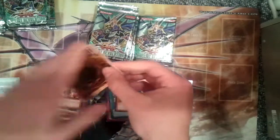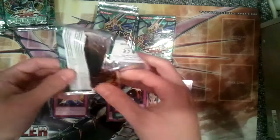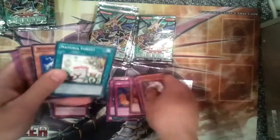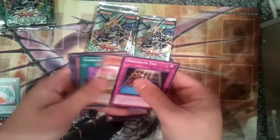D. Destroyer, another Miracle Synchro Fusion — I have a bunch of those from one of the collections, I think I got like 20. Parallel Selection, Parallel Selection. So far not too much though. Horn of the Phantom Beast — that's a good rare.